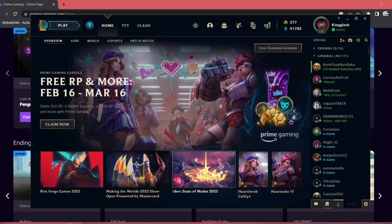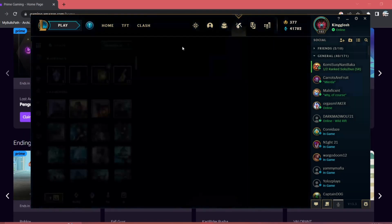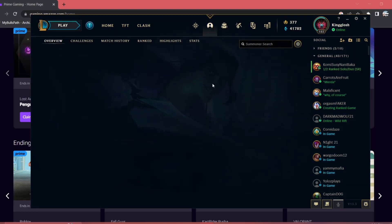The first thing you want to do is open up your League account. Here you can see my account — my RP at the top right is 377, which is used in the shop or in the store. My loot, as you can see, I have five mythic essence, I don't have any chests, and I don't have any other capsules other than this champion capsule.